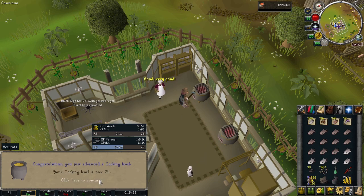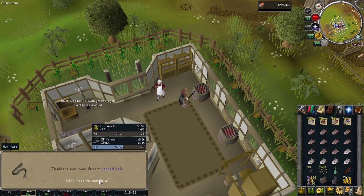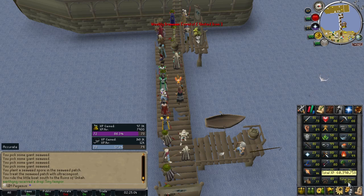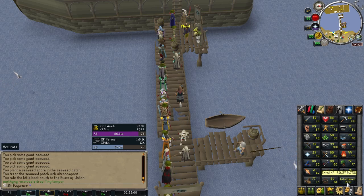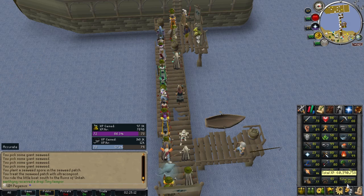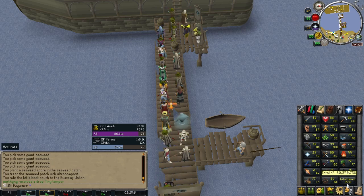Do I unlock anything at level 72? This seems familiar — can I dissect sacred eels? Yes, that's the level. I've never fished sacred eels but I knew that was it. I totally missed that level too. It must have been when I got level 78 fishing that I hit total level 1725, and then level 72 cooking pushed it to 1726. Dagnabbit.